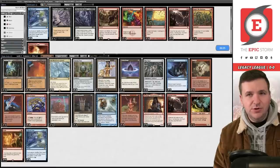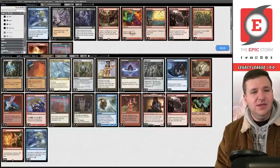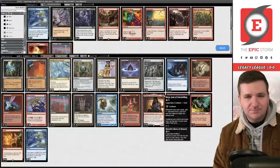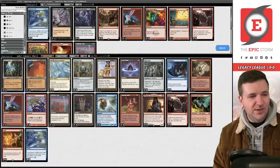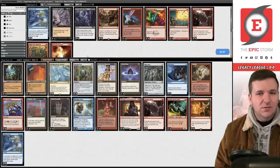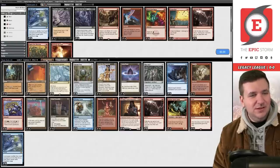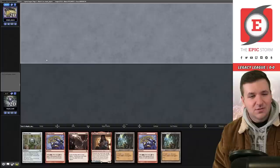We're also bringing in some Empties. Tony would tell me to always leave in Defense Grid — he hates boarding it out. I'm going to board out two Grids. Tony's not here to stop me. I'm wondering if we want Empties here. I can just hear Tony shaming me in my head about not boarding out Defense Grid.